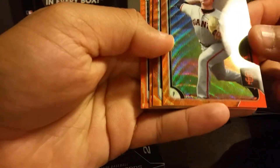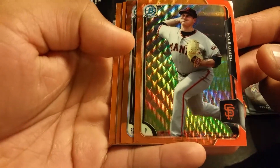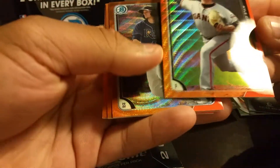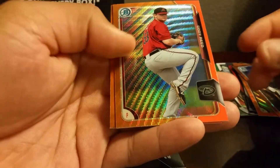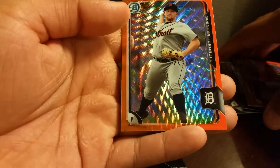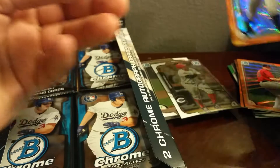This is cool looking right here — the whole pack's like that actually. Never really opened this product before, so if you guys know what these are let me know. Not sure if they're numbered — no, not numbered — but still very nice. Kyle Crick, Daniel Robertson, Cody Reed, and a Spencer Turnbull. I don't know if these are just exclusive orange refractors for hobby or what, but those are very cool looking.